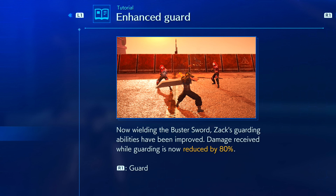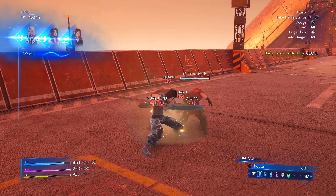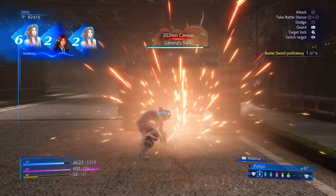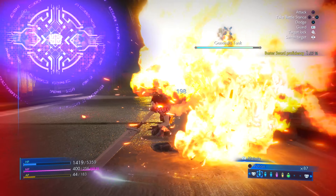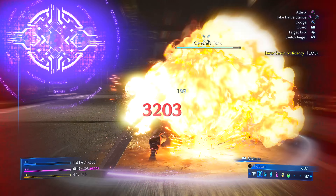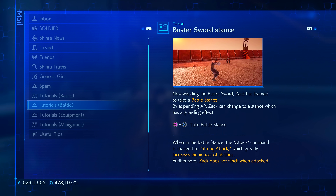You can press Square and X together to go into a new stance. While in this stance, Zac will never flinch from incoming attacks — both physical and magical — and he will take reduced damage. In this stance, you can press attack to do a huge AoE cleave called strong attack, which hits all enemies around Zac and then follows into another heavy, massive strike dealing devastating damage. From the moment you start the attack animation and leave the stance, you lose the damage reduction buff but still will never flinch. You can still die in the middle of the attack, so keep that in mind.